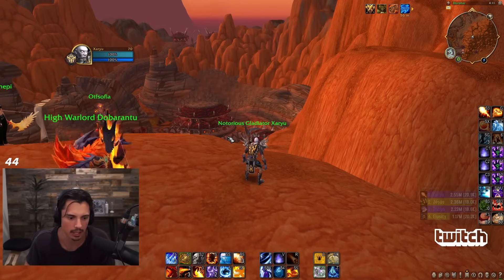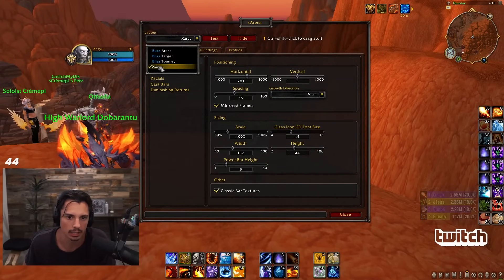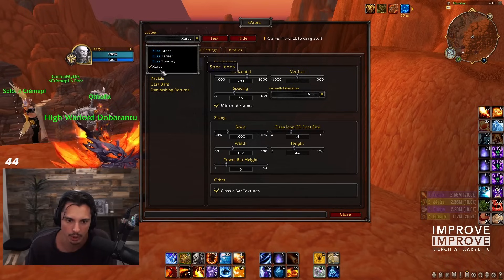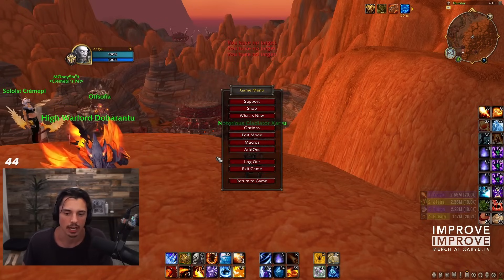For S Arena setup, if you go to Layout, I use the Zaryu layout. Shout out to Staco for adding that layout. You can use any you want, but if you want my setup, that's the one.